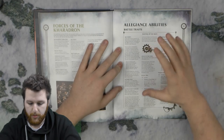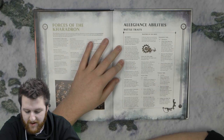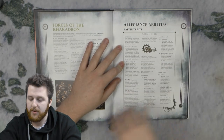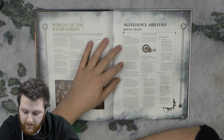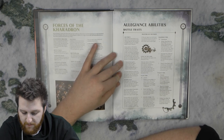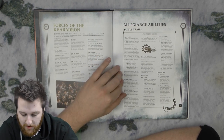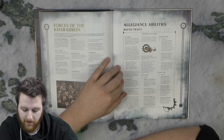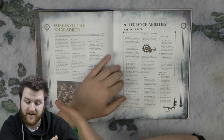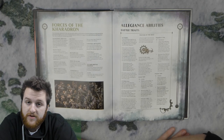Allegiance abilities start with the Skyports, which are your sub-factions. If your army is a Kharadron Overlords army, you can give it a Skyport keyword from the list instead of picking an article, amendment, and footnote for your army. All Kharadron Overlords units in your army gain that keyword and you must use the extra abilities listed for that Skyport. The six are Barak-Nar, Barak-Zilfin, Barak-Zon, Barak-Urbaz, Barak-Mhornar, and Barak-Thryng. If a model already has a Skyport keyword on its war scroll, it cannot gain another one — but you can still include that unit in your army.